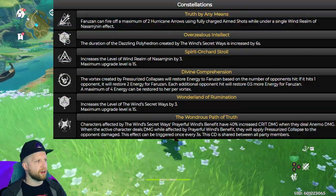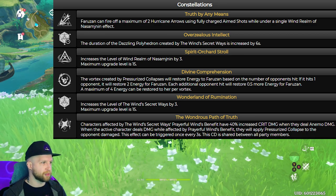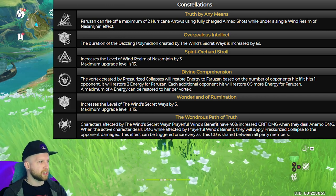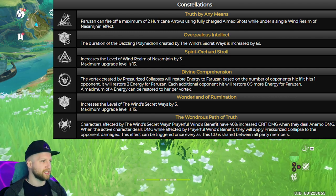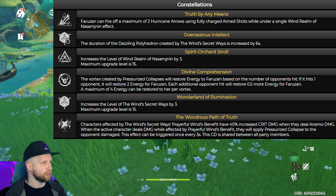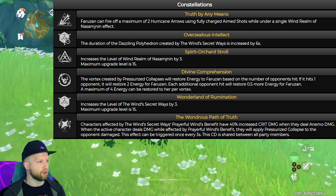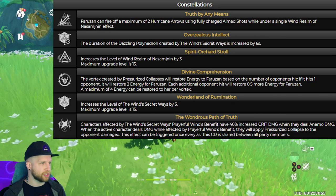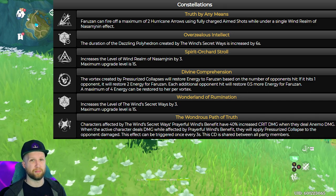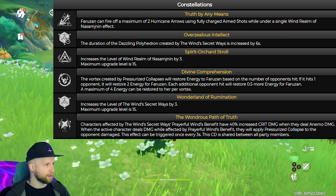Moving on to her constellations: C1 allows Faruzan to fire off a maximum of two Hurricane Arrows using a fully charged aim shot while under a single Wind Realm E skill effect, instead of normally just one. C2 increases the duration of the Dazzling Polyhedron created by Wind's Secret Ways by six seconds, which is a pretty significant amount. C3 makes her E ability gain additional levels. C4: the vortex created by Pressurized Collapse will restore energy to Faruzan — one opponent restores two energy, and each additional opponent hit restores 0.5 more energy, with a maximum of four energy restored per vortex.